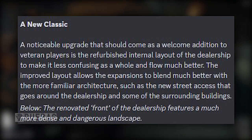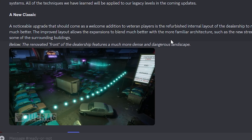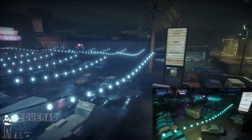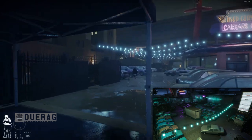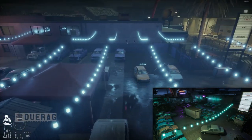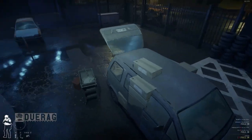The improved layout allows the expansion to blend much better with familiar architecture, such as new street access that goes around the dealership and surrounding buildings. We've got a first picture here — this is of the cars in the spot you normally enter from on the left side. A lot of the cars here don't look as good as I remember. There used to be more trucks and modern-looking vehicles; now they kind of just look like jalopy-type vehicles.